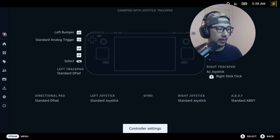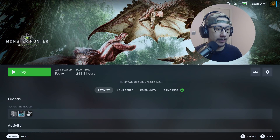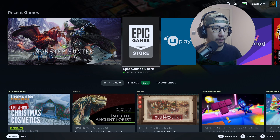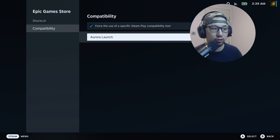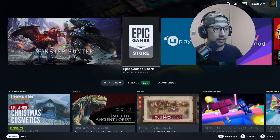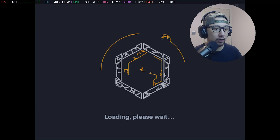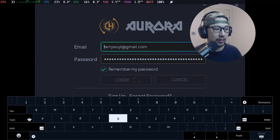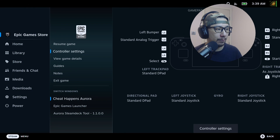That's enough of the demonstration. This also works with the Epic Game Store. I've got the Epic Game Store launcher here, and I also have it in compatibility with the Aura launch option. Let me launch the Epic Game Store — it works with Uplay as well. Same thing: it loads the Steam Deck tool and it loads the Cheat Happens Aura trainer.